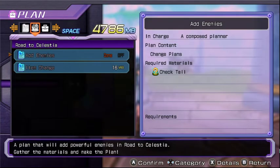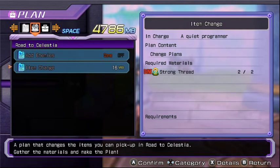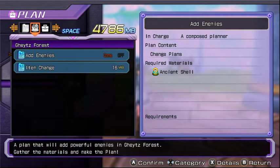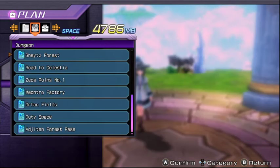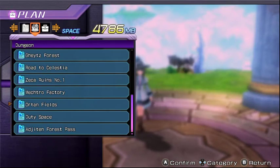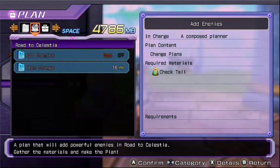For this you're going to need Road to Celestia with Add Enemies on. You can get the plan by spamming all the information from Planeptune — if you go into the information tab there'll be one for this plan specifically. For the Check Towers plan, go to Get Forest dungeon with Add Enemies off. Get Forest is a story mission so you can't miss it. There is a flying dolphin-looking enemy which drops the Check Tail material, which is what you need to unlock the Add Enemies plan.